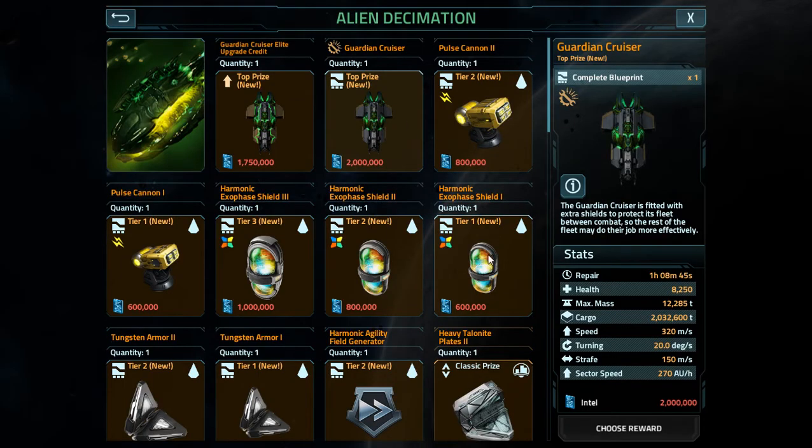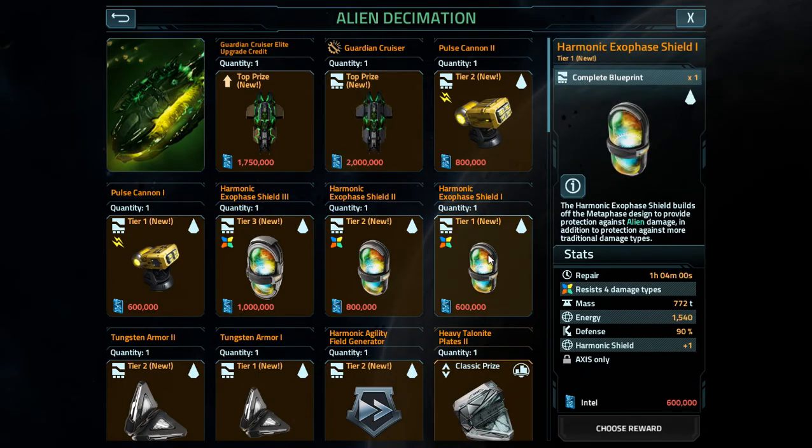Something else I noticed - there's no reason to ever go above level one for the exophage shield. If anyone thinks they need to, just forget about it. The repair time isn't worth it on the higher level ones. Harmonic shield plus one doesn't go up at all - you'd expect it to go up with level two, especially with that repair time. They don't even have to make it a recharging shield; they could increase the harmonic shield balance to make it worth it. But just stick with the level one.